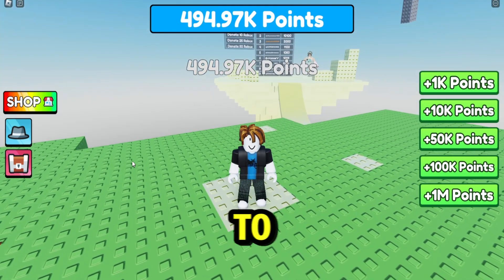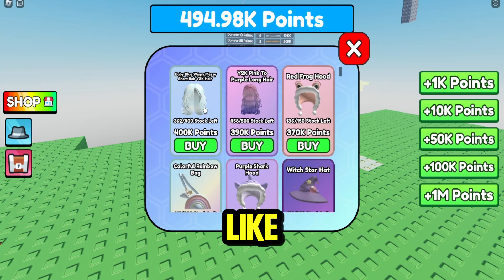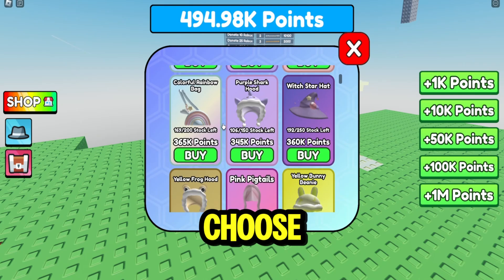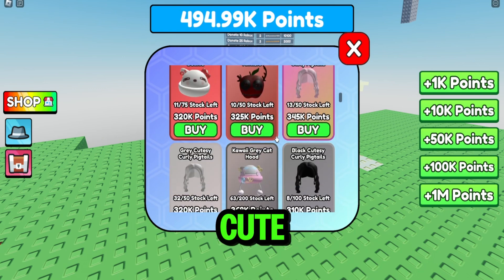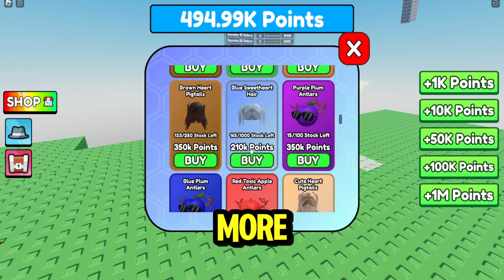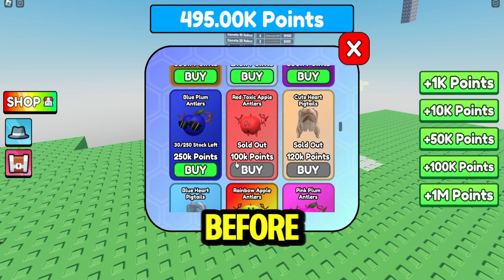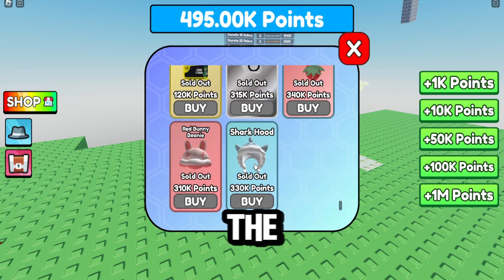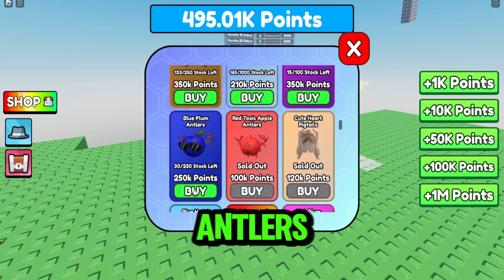We have enough points to buy. Let's go to the hat logo and pick something that I like. What do you think I should choose? This or this one? Oh, this is a cute one. Let's check more and more. Oh, I think I found the one that suits me the best. But before we buy this, let me show you the other ones that are already sold out.